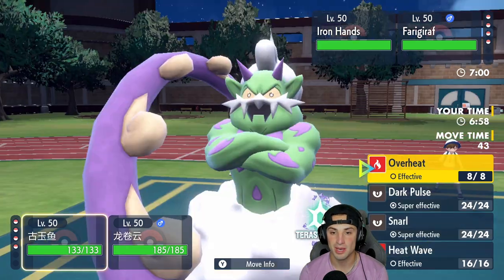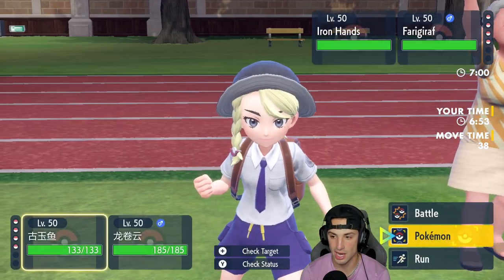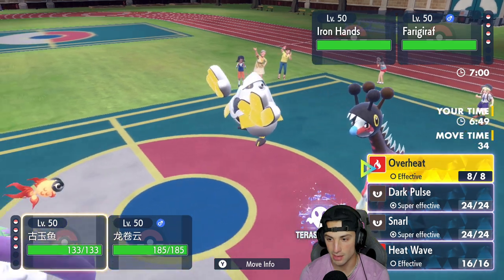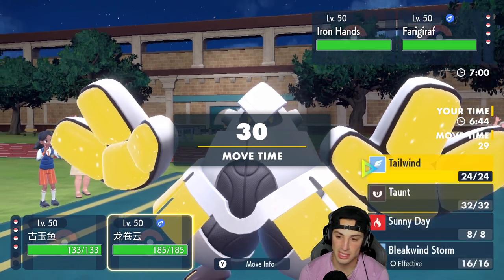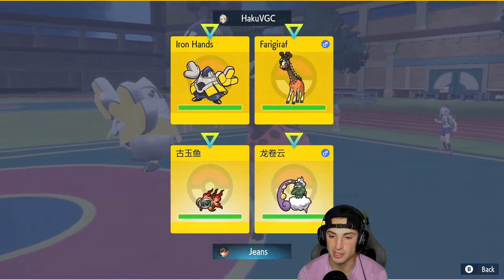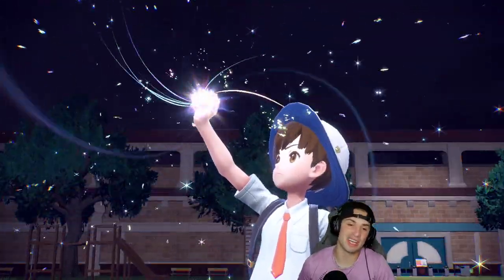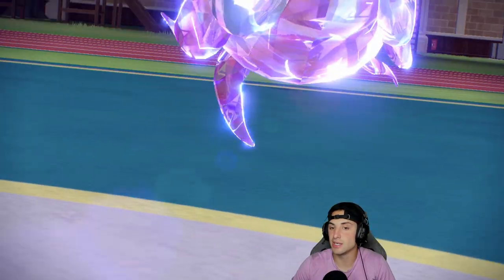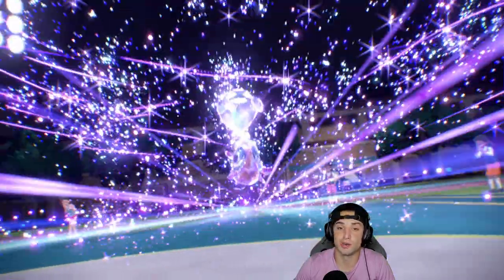Iron Hands ends up coming out here — I don't have Covert Cloak but I do have this lovely Ghost Tera type. I'm going to go for Heat Wave alongside popping Sunny Day. I'm going Ghost Tera just in case he wants to Fake Out the Chien-Pao. I could have Dark Pulse to take out Grafaiai, but there's a chance that Choice Specs Heat Wave in Sunny Day can do a massive amount of damage.